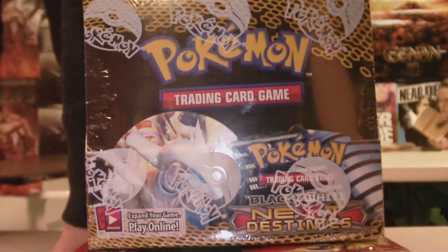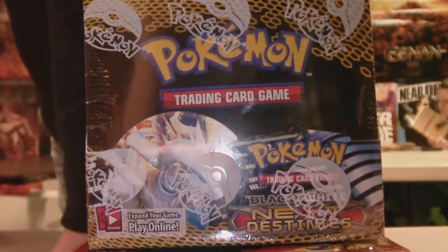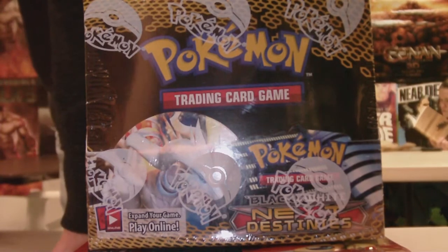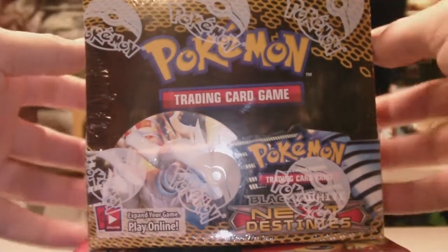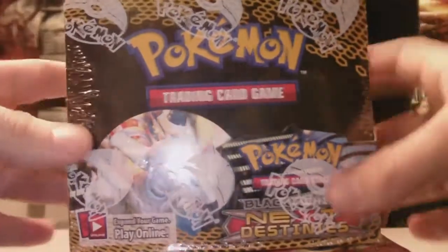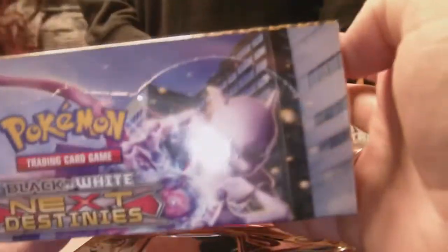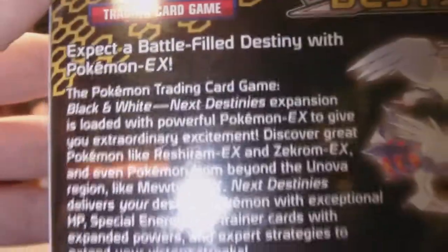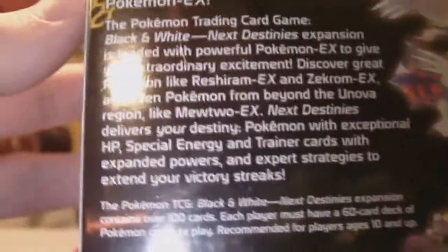I'm going to skip ahead in this video for a few seconds to find out where I start opening. Skipped ahead too far — there we go, grabbing the box. Here's the front: we have Reshiram, on the top is Mewtwo, on the right is Zekrom, left is Regigigas, the back has all four and some text which you can choose to read. On the bottom, nothing special.